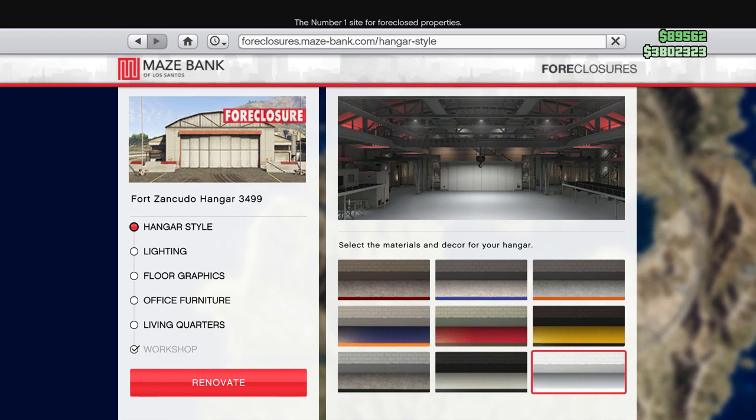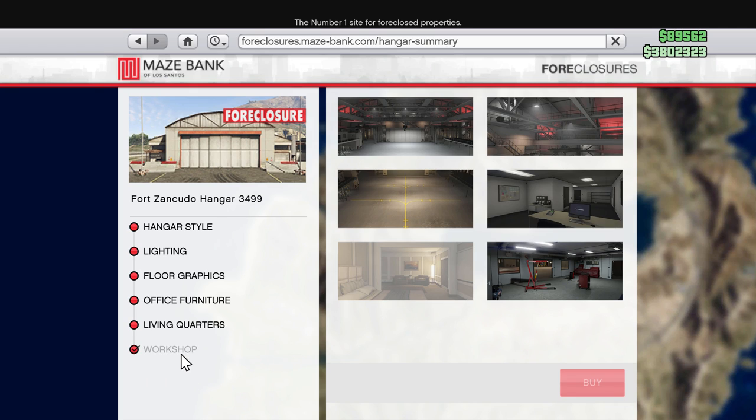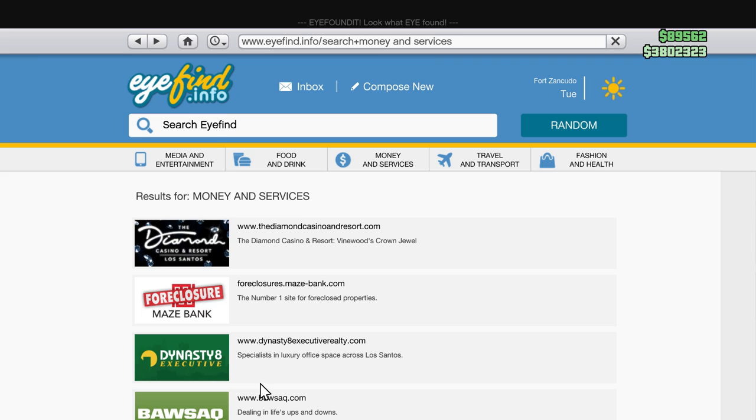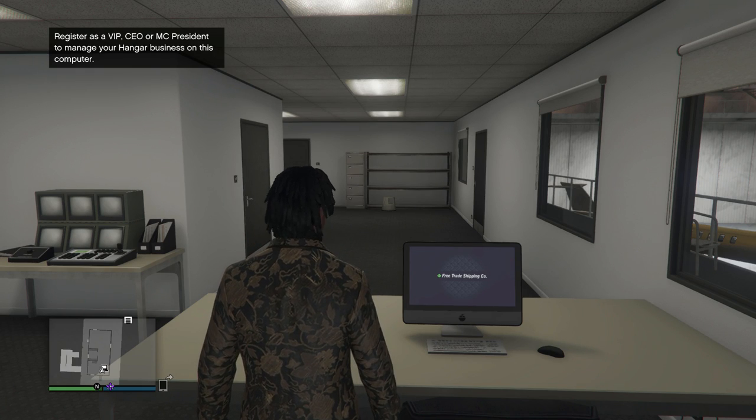I recommend getting the workshop upgrade when you purchase your hangar. If you can't afford it right now, that's fine, but it is 50% off so now is the best time. The workshop is probably the only upgrade I'd recommend for the hangar, as it gives you extra capabilities I'll show later in the video.